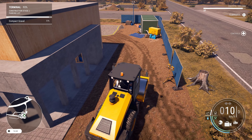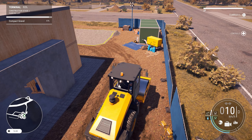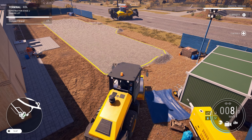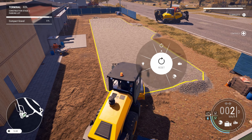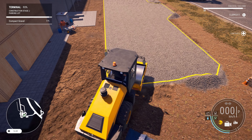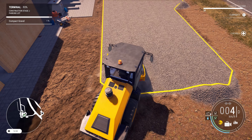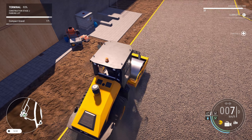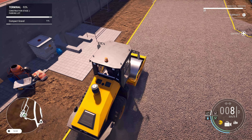Hello, Hard Hats, and welcome back to Construction Simulator. The airport job we are doing — the terminal is almost done. It shouldn't take us too long to finish up this job today. We can move on to the tower, which is the next and final job for the airport DLC on the European map.